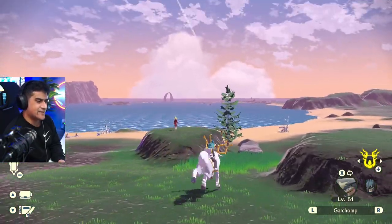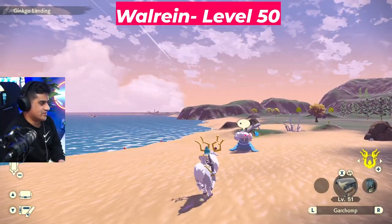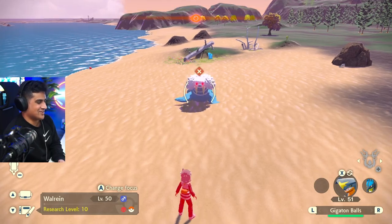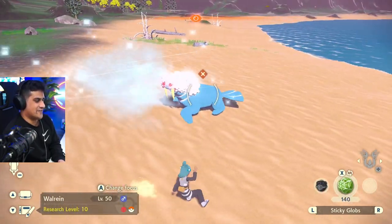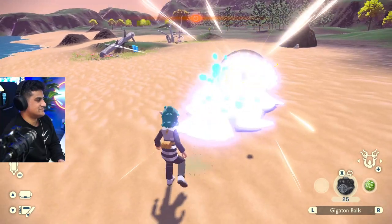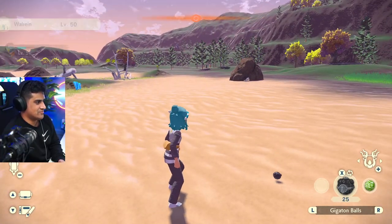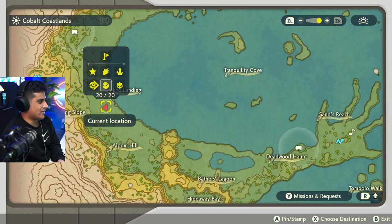The first alpha Pokémon we're going to be encountering is a Blubery Walrein — there it is. Let's go ahead and catch this. I do have a shiny, but not of alphas — I'm very unlucky. I do not have the alpha version of this, but we're just going to speed run this. Done. Walrein done. Let me just go ahead and mark that on the map.